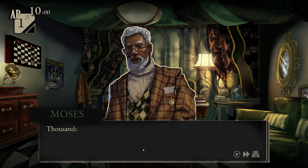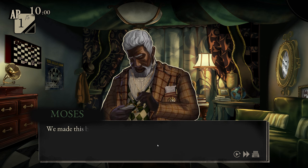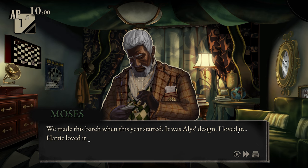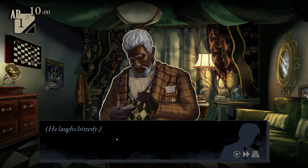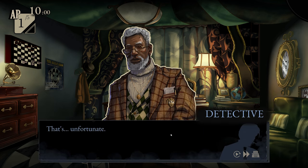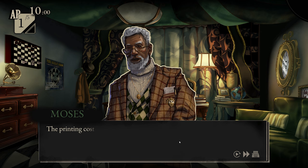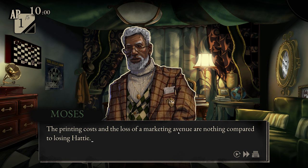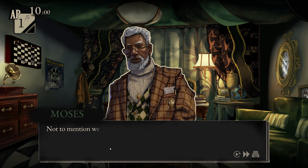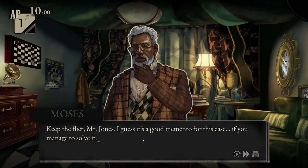'We made this batch when the year started. It was by Alice's design. I loved it. Hattie loved it.' He laughs bitterly. 'Guess they're all useless now.' 'That's unfortunate.' 'That's the least of my concerns right now. I haven't even had time to think about this until you brought it up. The printing costs and the loss of marketing revenue are nothing compared to losing Hattie. Not to mention we still haven't found the murderer yet. No one is safe right now. Keep the flyer, Mr. Jones — it's as good a memo for this case as any.'